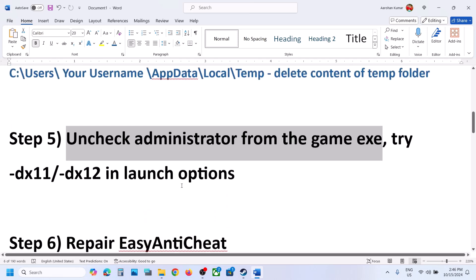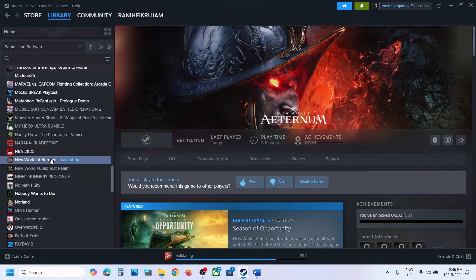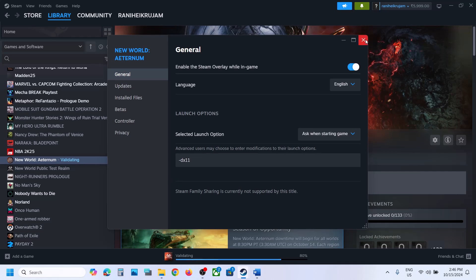The next step is to try DX11 or DX12 in the launch options. Go to Steam, make a right click on the game, select Properties, and go to the General tab. In the launch options, type in -dx11. Then launch the game and check.